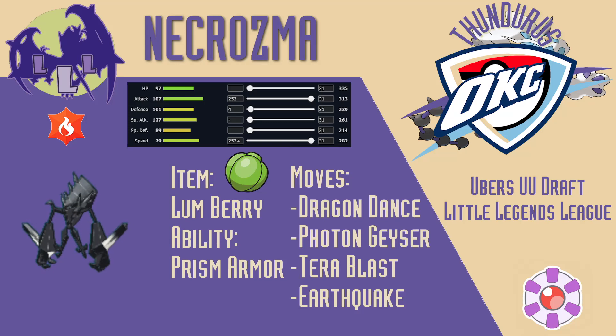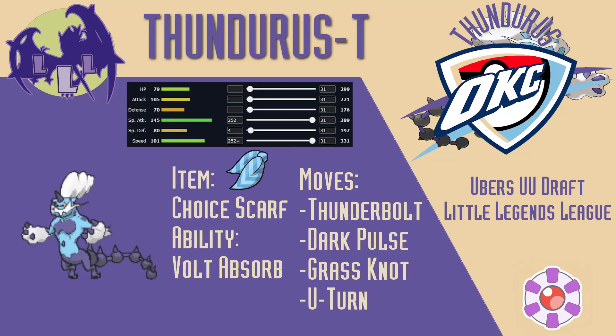I ran a Lum Berry in case of Thunder Wave or Toxic from Glowking. Finally, I ran a Choice Scarf on Thunderus to provide some speed control. Thunderbolt provides STAB and hits hard neutrally. Dark Pulse hits Landorus and Glowking, Grass Knot hits Tera Water Glastrier, and U-Turn gives me a pivot option that Landorus can't block. Nothing fancy with this set, just some fast and decently strong attacking options. And with that, I have my complete team for week 1.